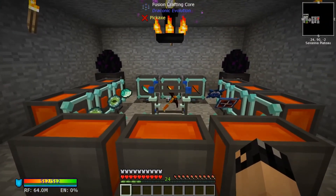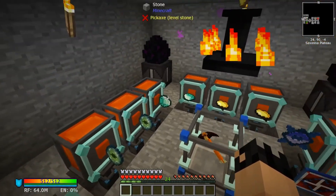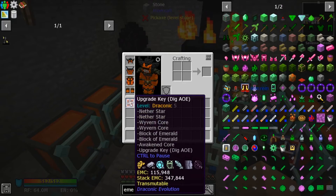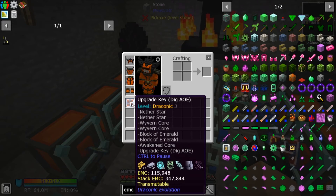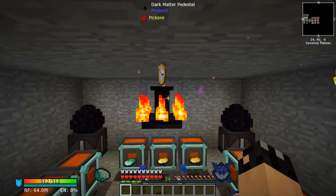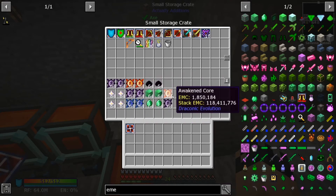I got a surprise on how to upgrade these things. Apparently you need a whole bunch of items, and if you shift-click on the upgrade it tells you all the items. On level one — Draconic level — you need the Nether Stars, Wyvern Cores, blocks of Emeralds, and the key. But you cannot get to Draconic if you didn't do the basic Wyvern first — you need to follow all these levels in order to get to the Draconic level.